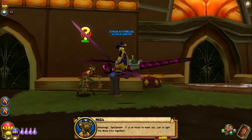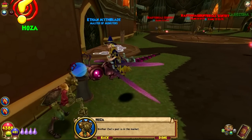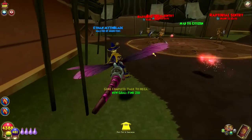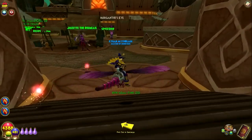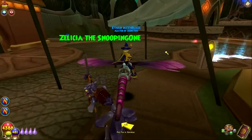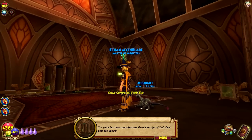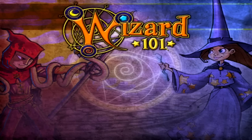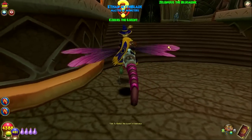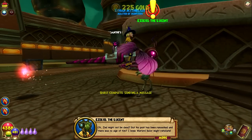What do you got here? Greetings, Spellbinder — it is an honor to meet you. Let us light the manifier together. Brother Zed's post is in the market. Some type of green goo? Oh, he's over here on the opposite end — kind of a journey to get to him. A place has been ransacked and there's no sign of Zed about. Best tell Ezekiel. Zed's dead? No one ever said that! Zed might not be dead, but his post has been ransacked and there was no sign of him.